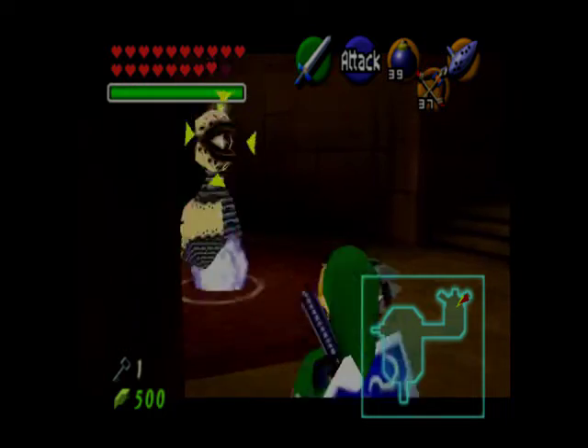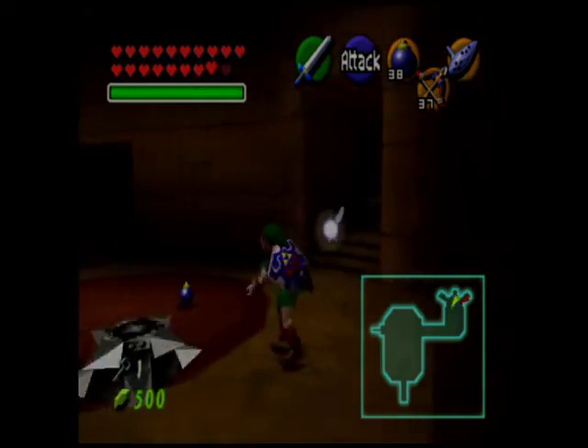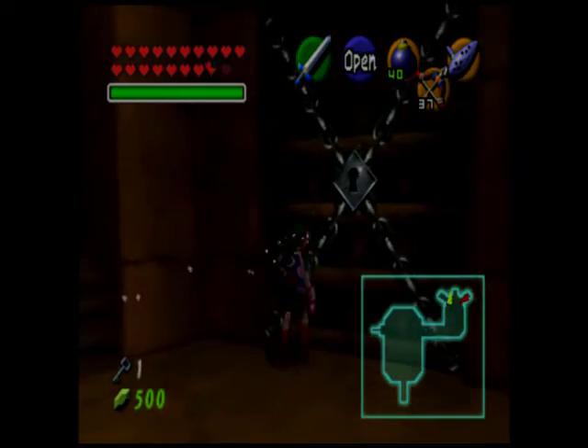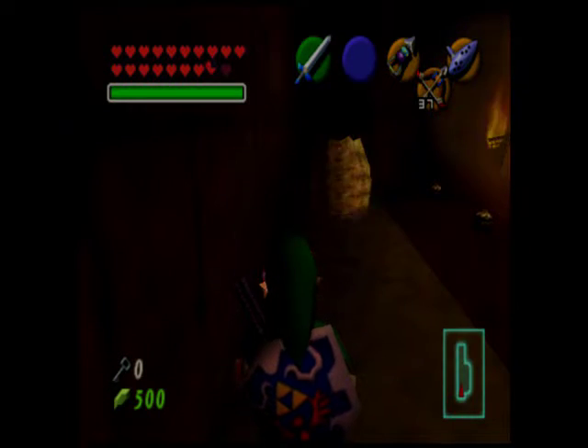Take out the beamos once again — at least give us some bombs to work with. Open this door. Another like-like, and I know what's coming up so I'm going to flip that right away.